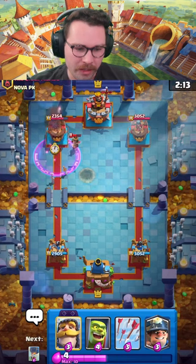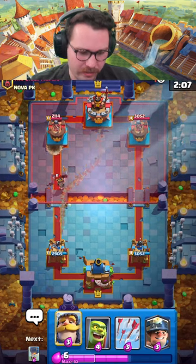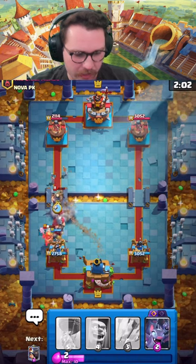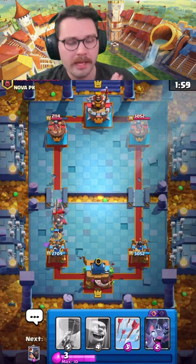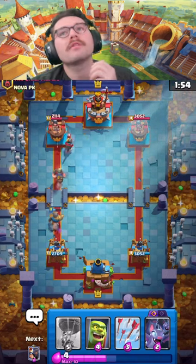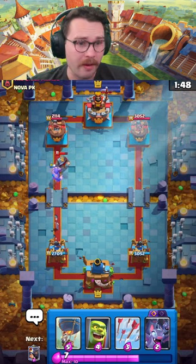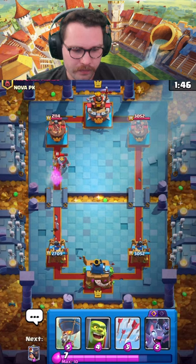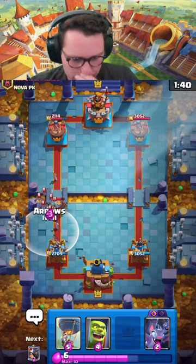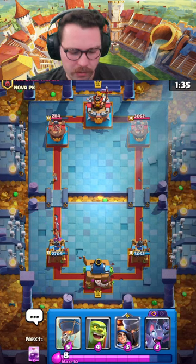Maybe two hits — too good to be true. I'm interested to see if they're running a similar deck to us. I'm going to go like this and then I need a Miner onto the Little Prince, otherwise it does too much DPS. He might be running the same deck but he has a Bomb Tower. One thing's for sure — I hope that if you're playing in this meta you have Little Prince unlocked because that card is everywhere right now. He might go Bats behind this — yeah, there it is. We're just going to take the Arrows and then reset in the back.